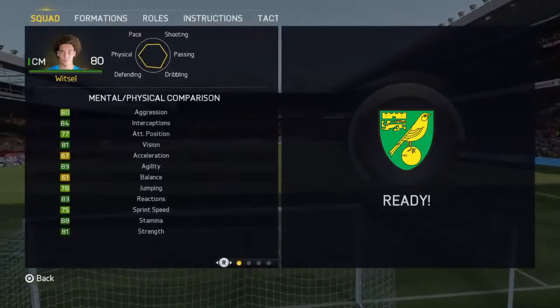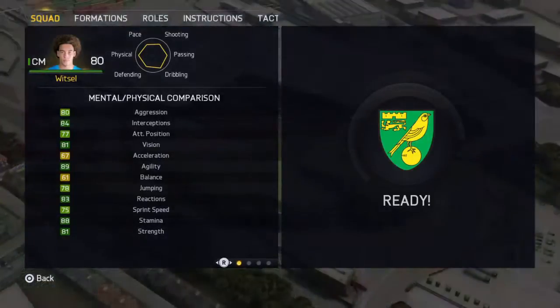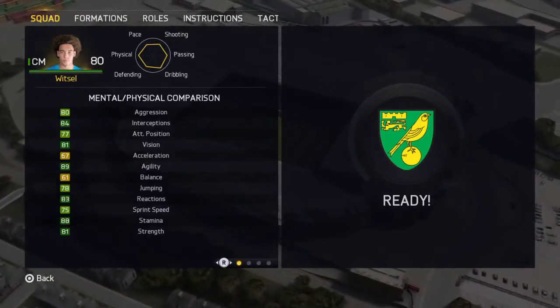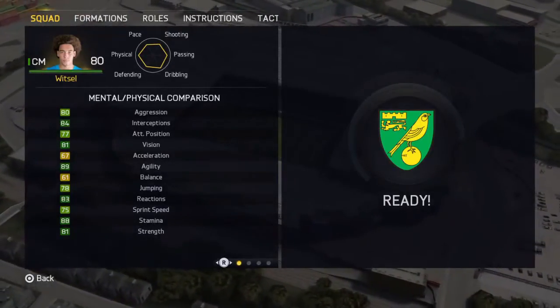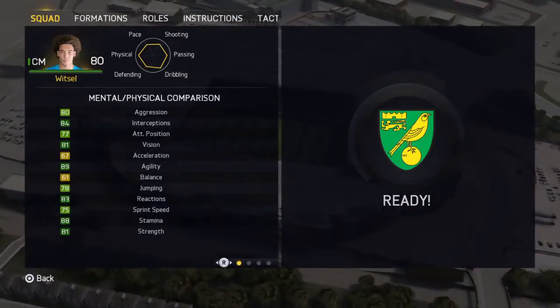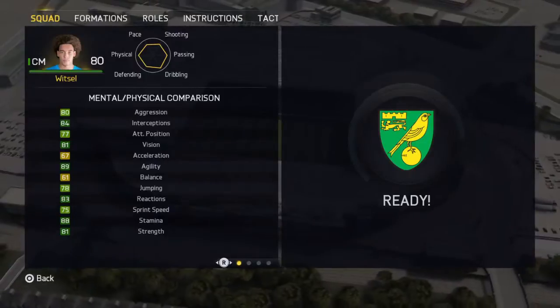So standouts: decent aggression as well, helps with his tackling, so he's got 80 aggression, 84 interceptions, 81 vision, 89 agility, 83 reactions, 88 stamina, 81 strength — they're all pretty decent.